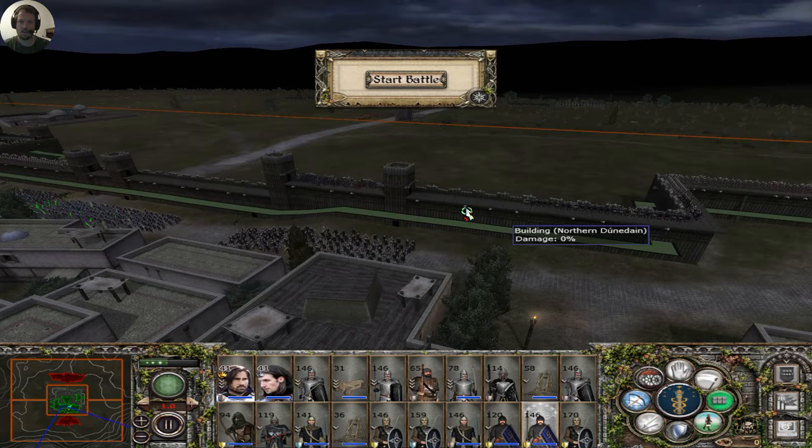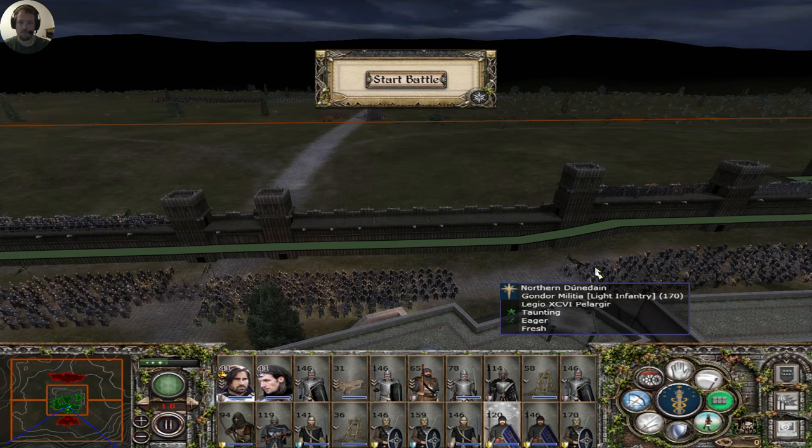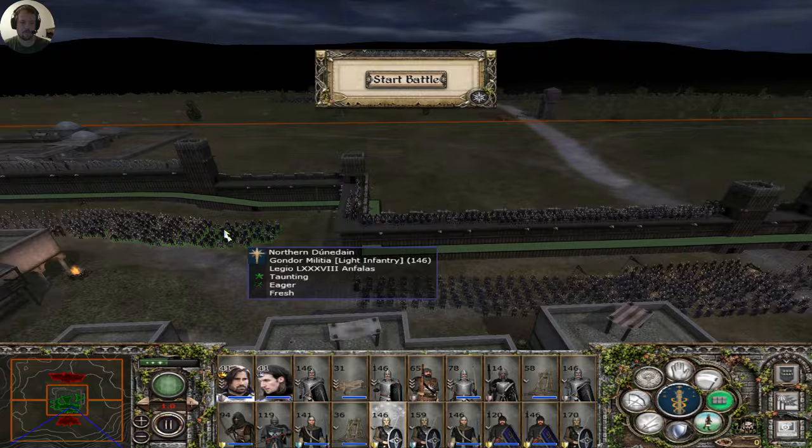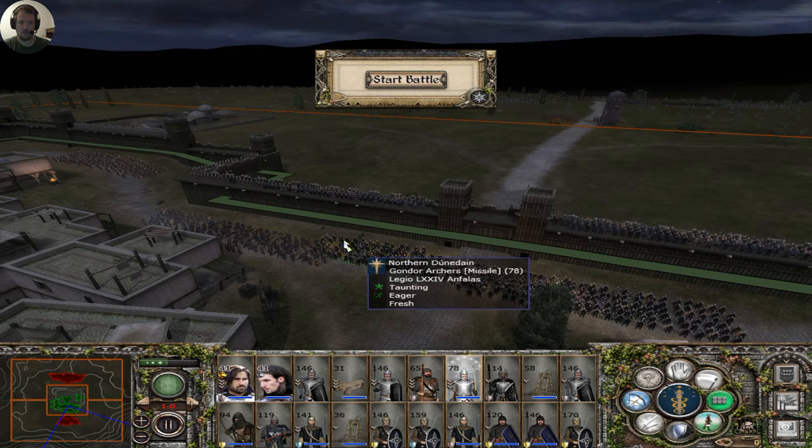You stay back — actually, you'd get wrecked right there. You do not need to be on the walls. You stay back, and you stay back as well. You can't? Then put the axemen up there — you'll counter out any advantage they get from that.